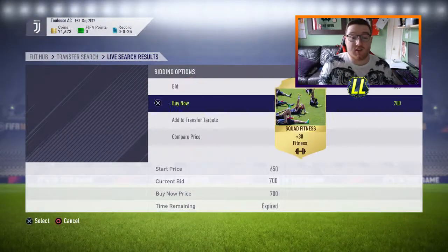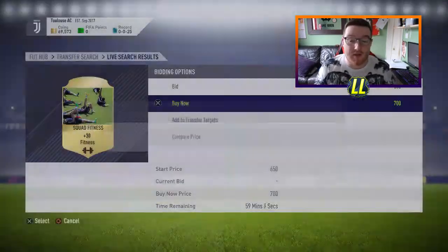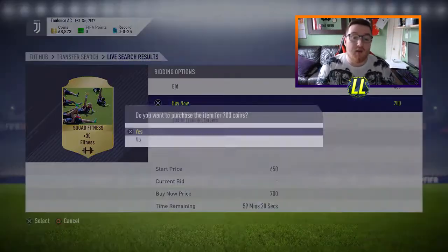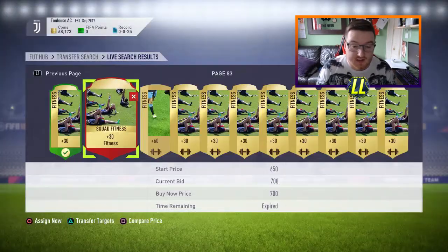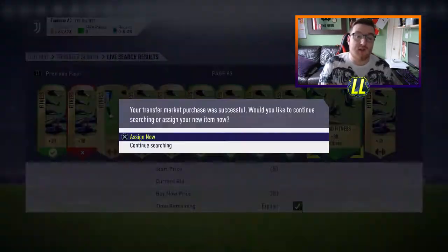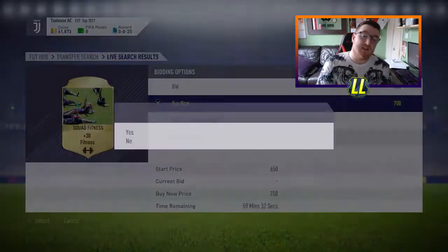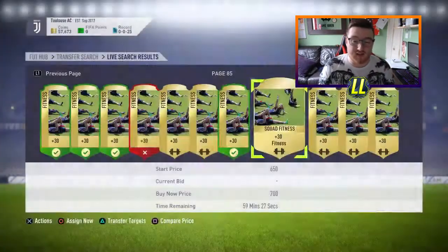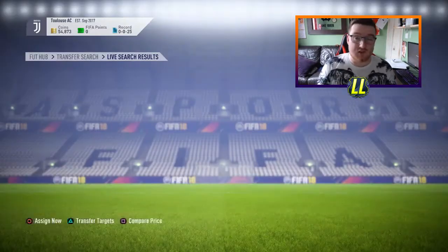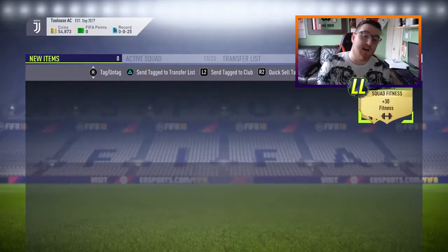I wanted to drop it now because I want to mention the upcoming thing we're going to do, which is our first investment method for the marquee matchups, hopefully dropping next week — Manchester United versus Liverpool. We're still smashing the squad fitness cards, trying to get as much as possible. If you go to the 59th minute you can usually bin them for around 700. Check out the silvers as well — don't go for the bronzes because sometimes they won't give the whole team fitness. Go for the silver, go for the gold. I got 30 there in one go.